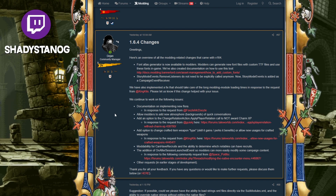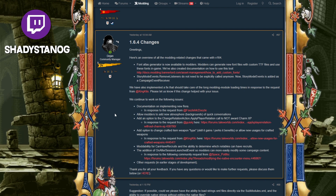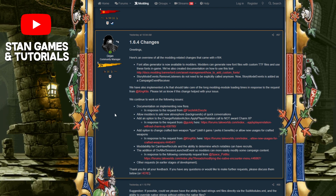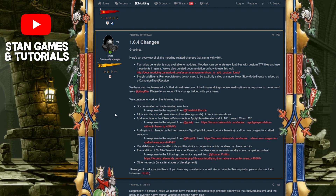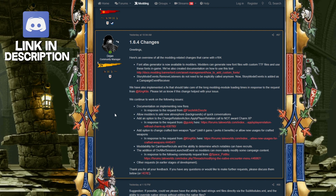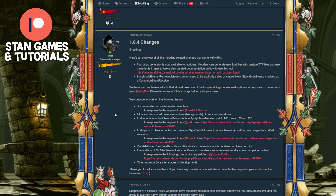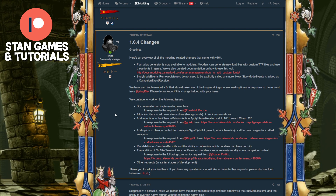They're also adding an option to change crafted item weapon type, affecting skill gains, perks, benefits, or allowing new uses for crafted weapons — more flexibility on weapons and what they can do. Then mod ability to determine which nobles can have recruits, and the addition of the event system so modders can more easily modify campaign content.